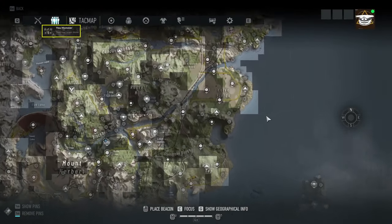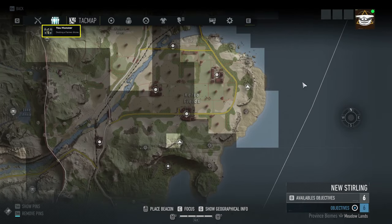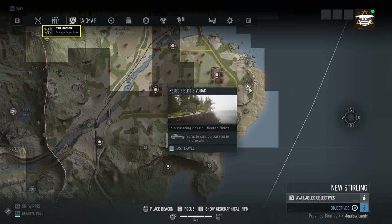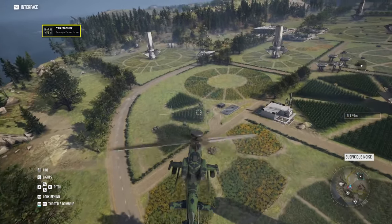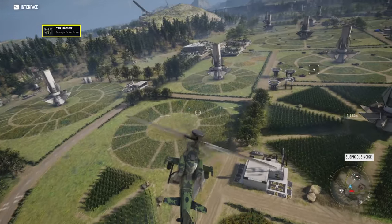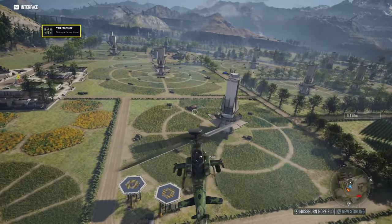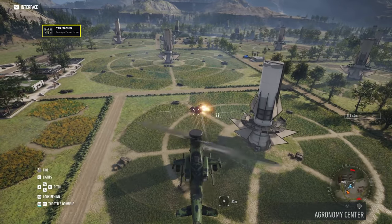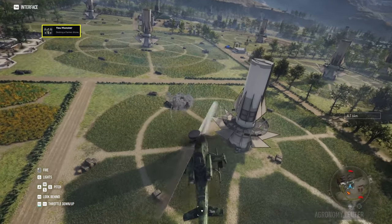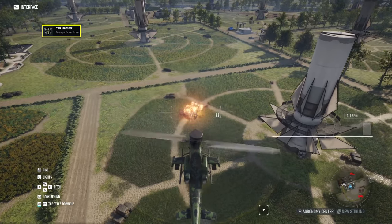The next achievement is called 'You Monster.' You just need to destroy a farmer drone. Head over to Kelso Fields in New Sterling — it's on the east side. You can fast travel to the Kelso Fields bivouac. Use your chopper with rockets if you have one, but gunfire is also okay. There are five to six farmer drones in this area and you only need to destroy one. They are large and really hard to miss. After you destroy one, the achievement should pop up.